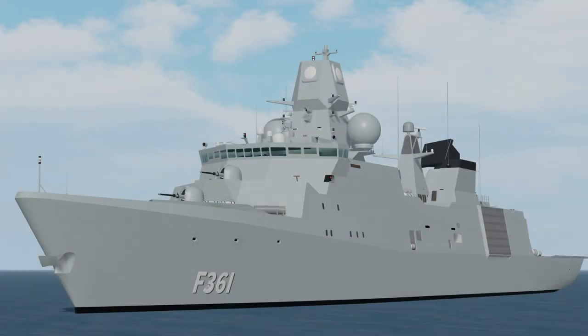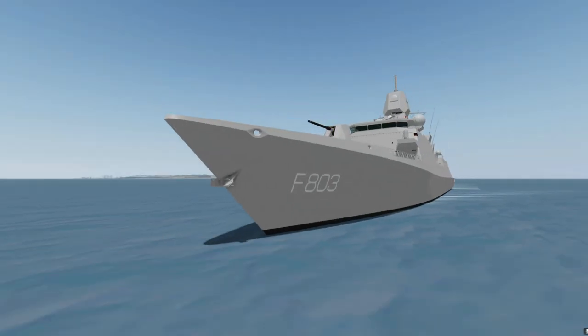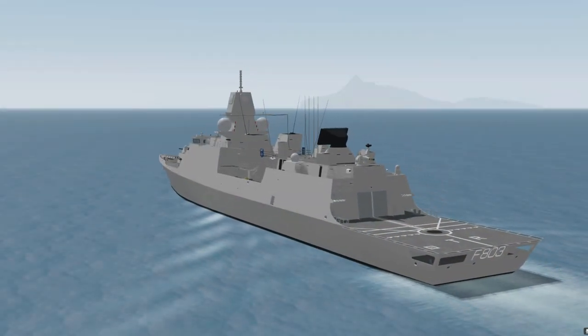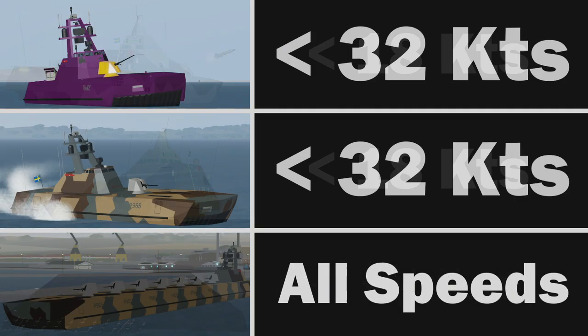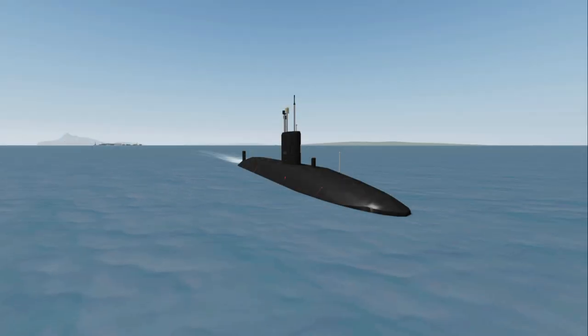Stealth is a feature currently found on a few PvP ships and all submarines. To be in stealth mode while using a ship, you have to be going below a certain speed, and this speed varies depending on what ship you are using. On screen you can see each ship that has stealth as well as the required speed — you can pause the video if needed. Stealth for submarines is a lot more complicated than stealth for ships.